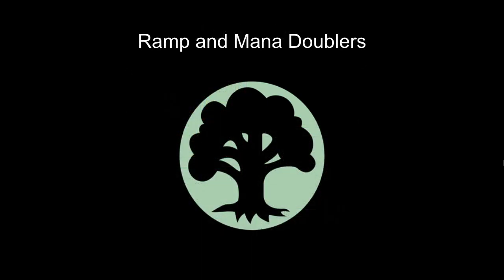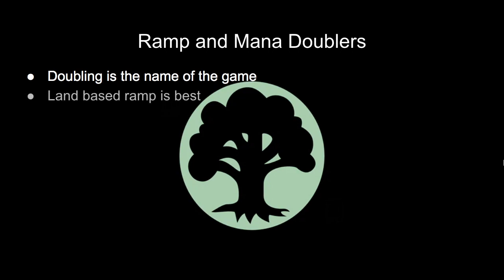Next we're going to talk about the ramp and specifically the mana doublers that make Omnath really sing. The reason this deck is so efficient is that you're going to be getting a ton of green mana, and tapping your lands once per turn cycle is good and all, but there are a number of mana doublers that are going to make your lands much more efficient. Land-based ramp is the best kind because it's consistent, typically harder to interact with, and by the time the game is in the late phases, you're going to see exponential gains on the amount of mana in your mana pool.